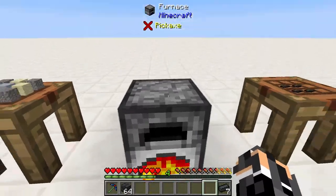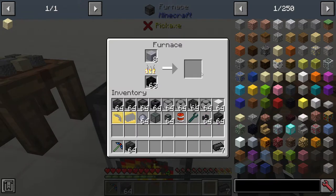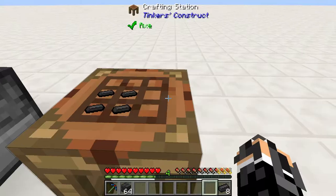You can put the grout in the furnace here and make some seared bricks. As you can see, you get one seared brick, and I've already got some here — you can make seared bricks like that.